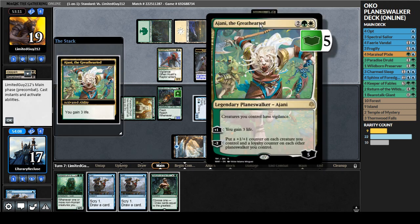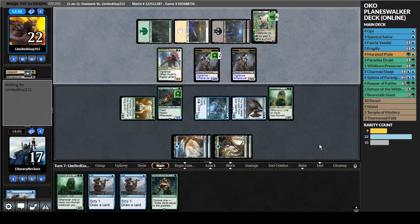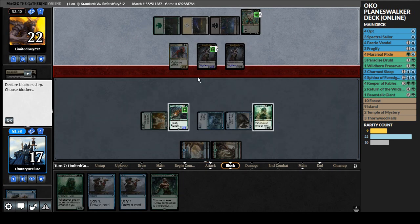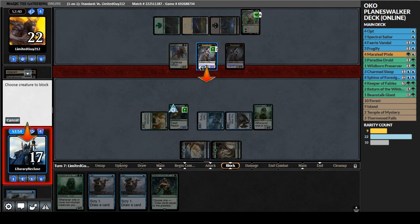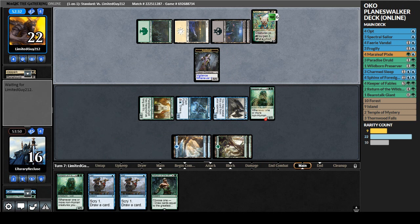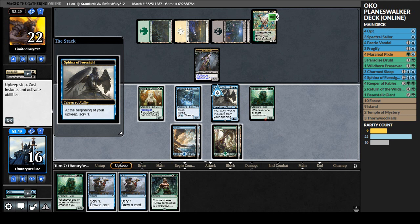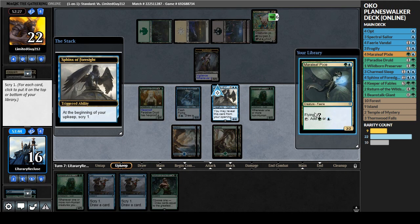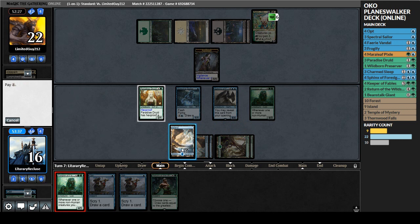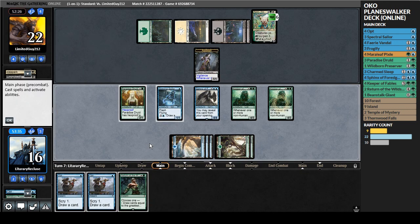Their creatures have vigilance and they're going to gain three life per turn. Fortunately our stuff's big enough we can overcome that, but it's kind of annoying. They can attack with those assassins and still have them up for blockers. They're attacking with everything - I don't know why they're attacking with the Raptor but they're tapped out so I don't have to worry about anything. I'll just trade the Fox, and block this too. Raptor's down, Fox is down, Assassin's down, and we're looking pretty good on board.